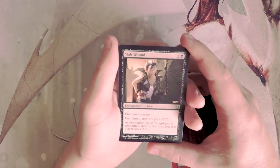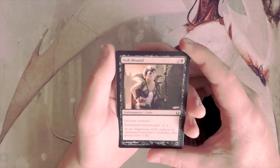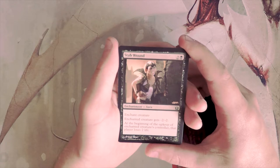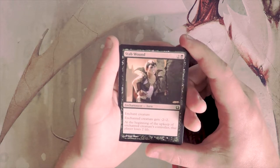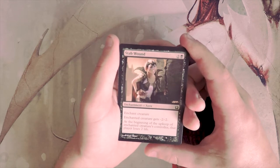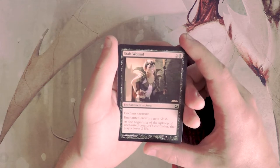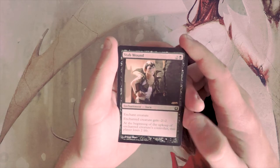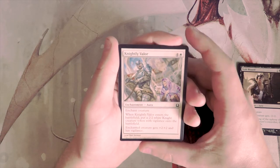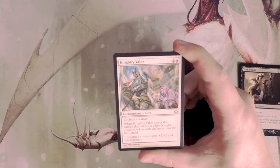Stab Wound is an enchantment for two and a black — you enchant a creature, the enchanted creature gets minus two, minus two, and at the beginning of the enchanted creature controller's upkeep, that player loses two life. This can actually win games by itself — it's a really powerful card from this set. You enchant a creature on your opponent's side, bring it down to manageable stats, stave it off for a few turns, and let this deal the rest of the damage.